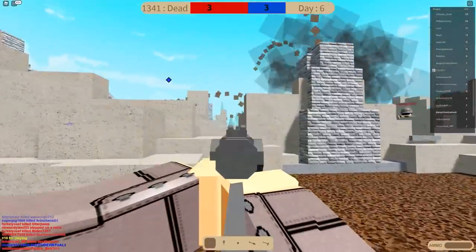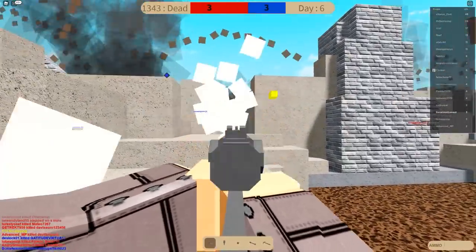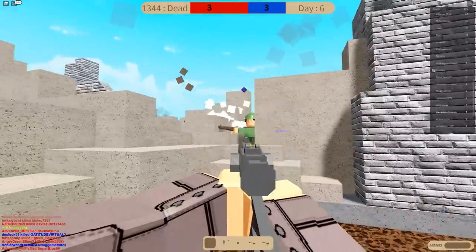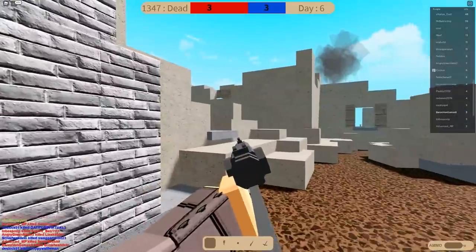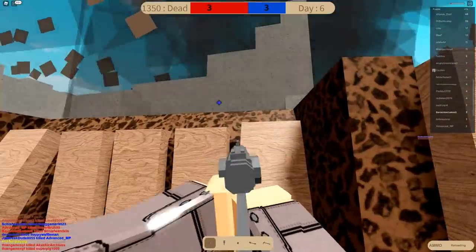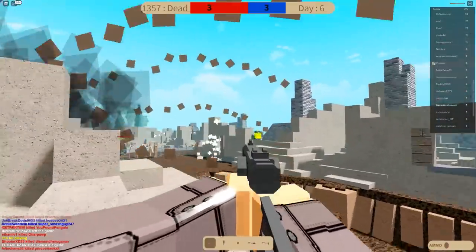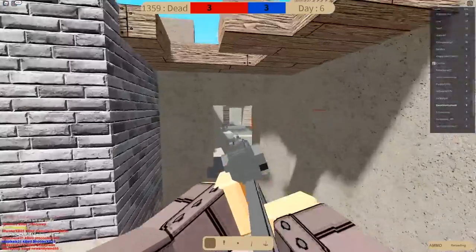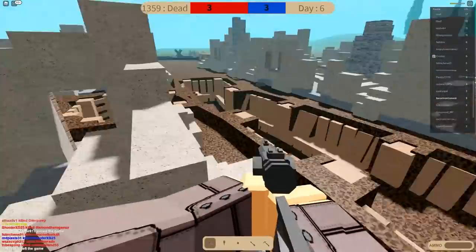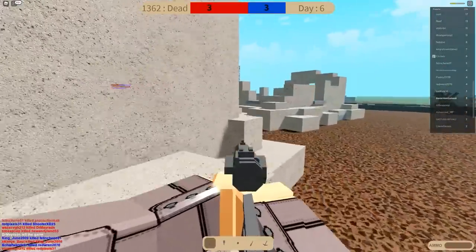I think the biggest issue my team is having right now is we don't have a nice track to the front. Get wrecked! I love this submachine gun. Just spray and pray, baby - it's a strategy. Not a very good one, but it is a strategy. Son, what'd you do today? Mom, I employed strategies. My strategy was a very poorly optimized one, but I did it.